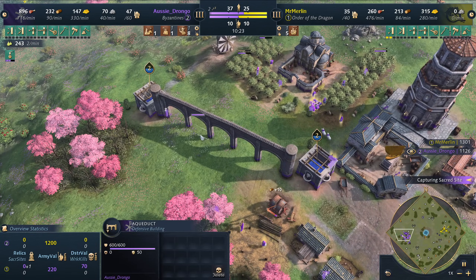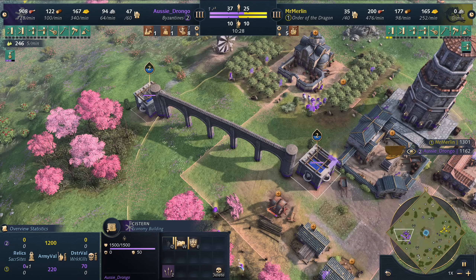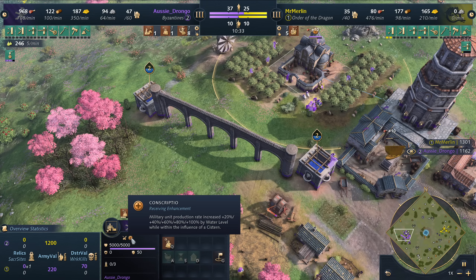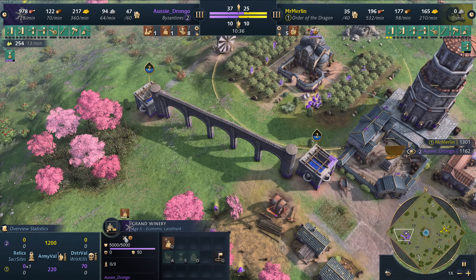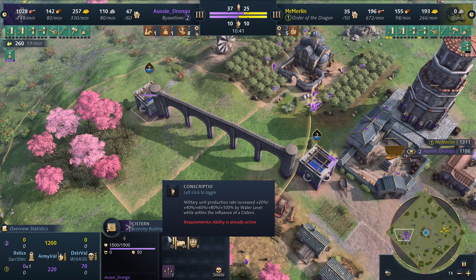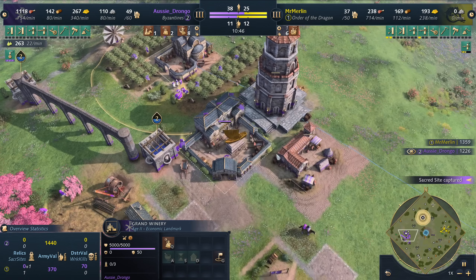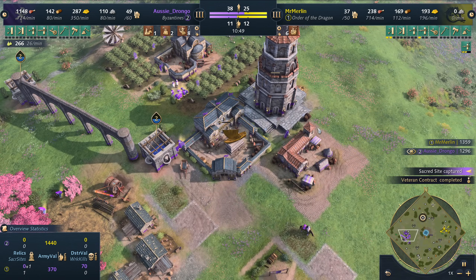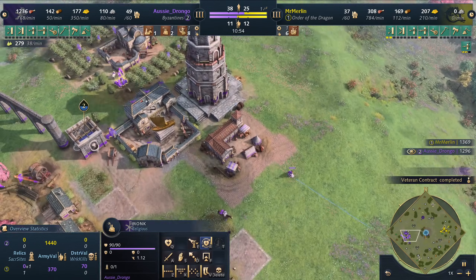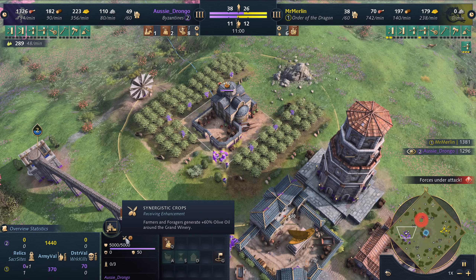Drongo has dropped down an aqueduct using that free stone he's produced. You can see you have to have them spread out a little bit. The Grand Winery is over here receiving some additional bonuses. He's used that landmark to train monks already going out, and he's trying to grab those relics. He's going to put them in there, and of course relics inside the Grand Winery produce olive oil in addition to food.